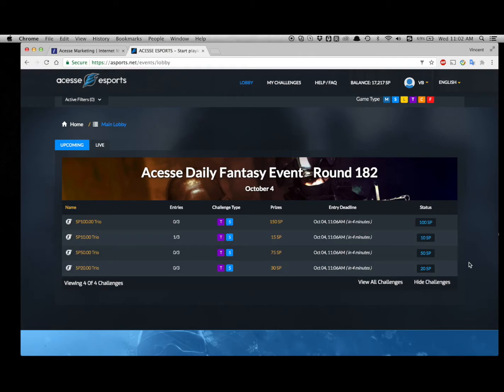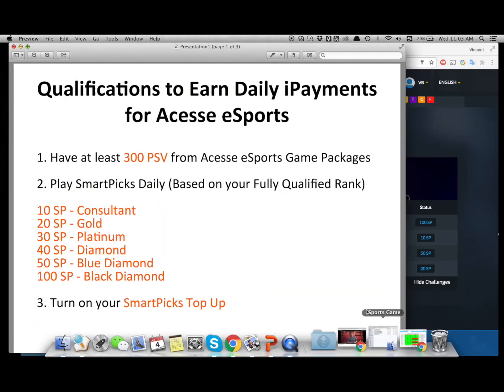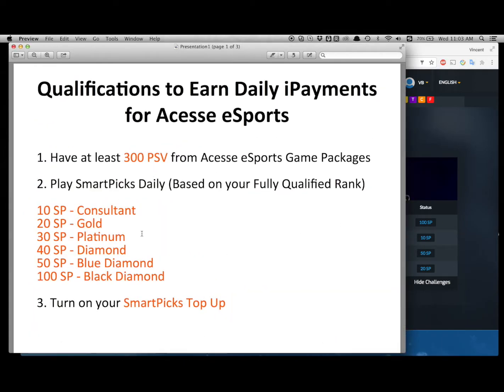You might ask: which game should I participate in? Look at the status side — the blue marks or the number of SPs indicate how many SmartPix are required for each game. Refer back to your ranking to see how many SmartPix your ranking requires you to spend on a minimum daily basis. It's 10 SmartPix for a consultant, all the way up to 100 SmartPix for a black diamond leader.